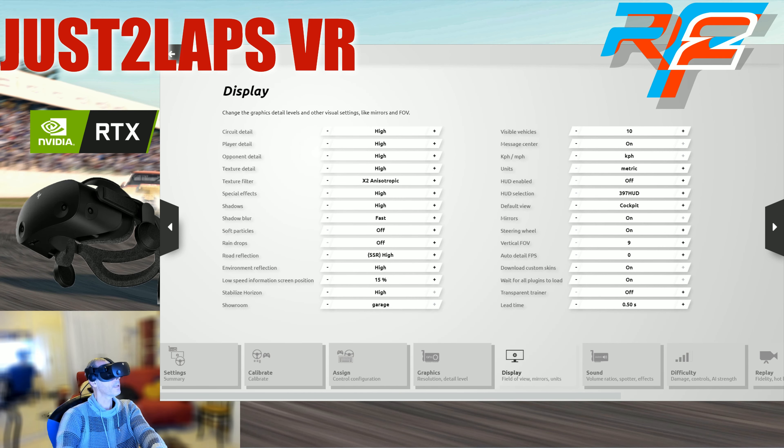Going to the display settings — a lot of things are set to high. Be aware that I'm using an RTX 3080, so you can see most of these details are set to high. Texture filter is set to 2x anisotropic. This is a real performance killer, so even with the 3080 you need to set this to 2. Special effects to high, shadows to high.